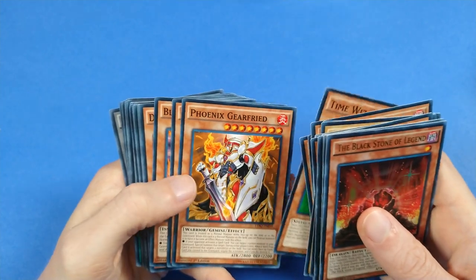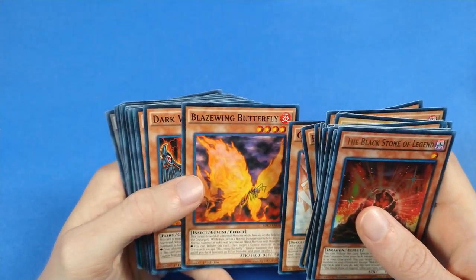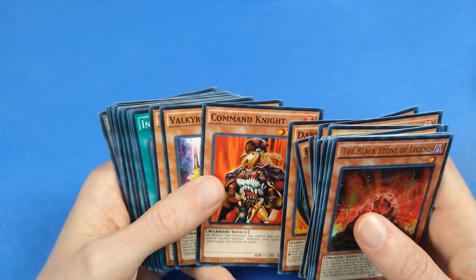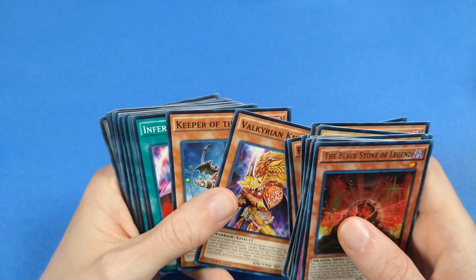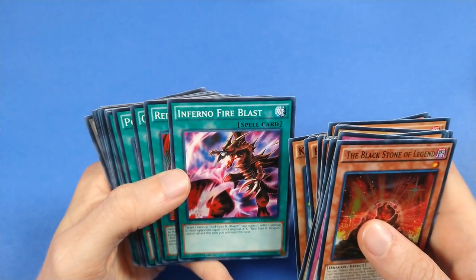Time Wizard, Phoenix Gear Freed, Gemini Summoner — Geminis are definitely a big part of this deck — Blaze Wing Butterfly, Dark Valkyria, Command Knight — I'm not sure if this is a Joey card — Valkyrian Knight, Keeper of the Shrine, Inferno Fire Blast.